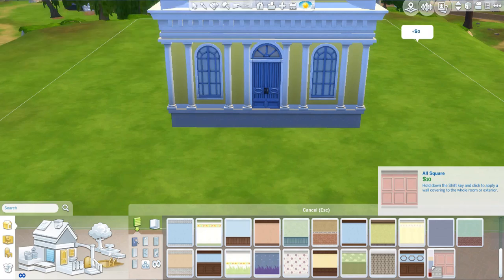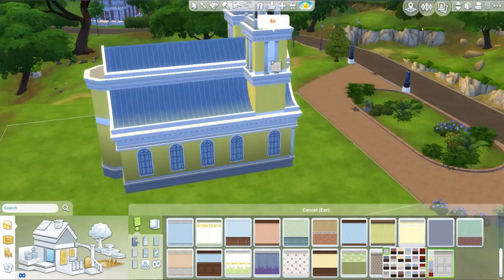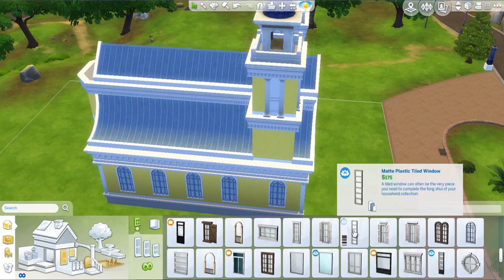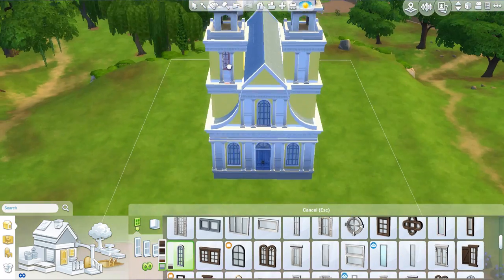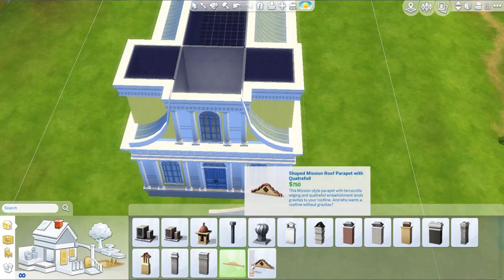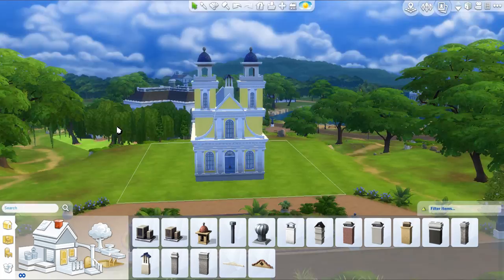I really liked using those roof ornaments that came with the base game — you can just enlarge them and they automatically look like a bell tower. I felt like I'd seen someone else do that. Shout out to the blogger White Plum Bobs Are Green — he's one of my inspirations when it comes to building, probably one of the most talented builders out there. This build was kind of inspired by a church that he did, especially the bell towers.